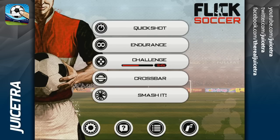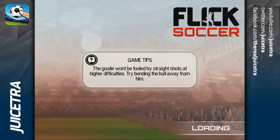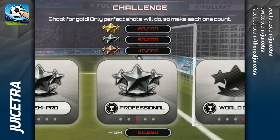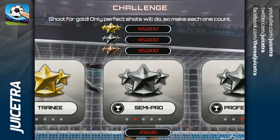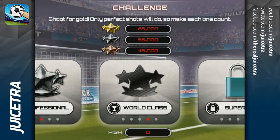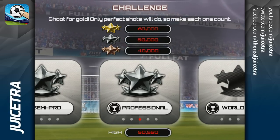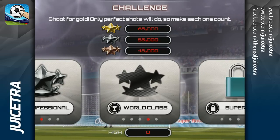We're going to continue on with this for a little bit longer. So last time we played I did the challenges. Last time I did trainee, semi-pro and professional. I ended up with a silver in professional, silver in semi-pro and a gold in trainee — actually I don't even think I got the gold in that. I have unlocked world class but how do I go back? How do I go all the way back to the main menu?